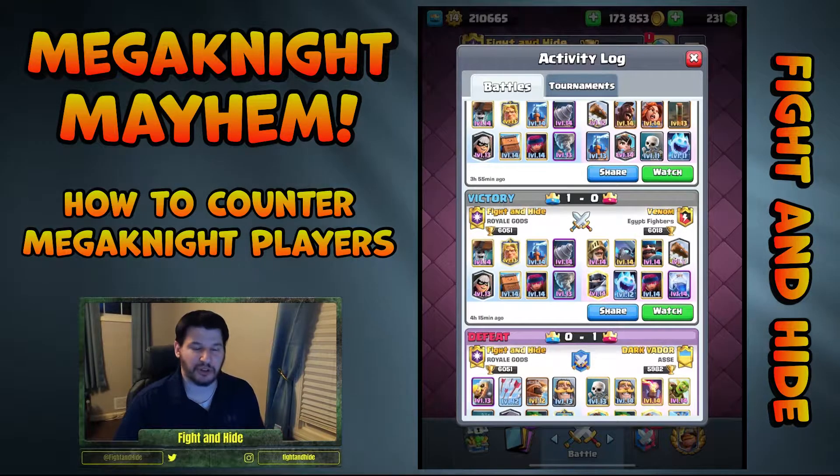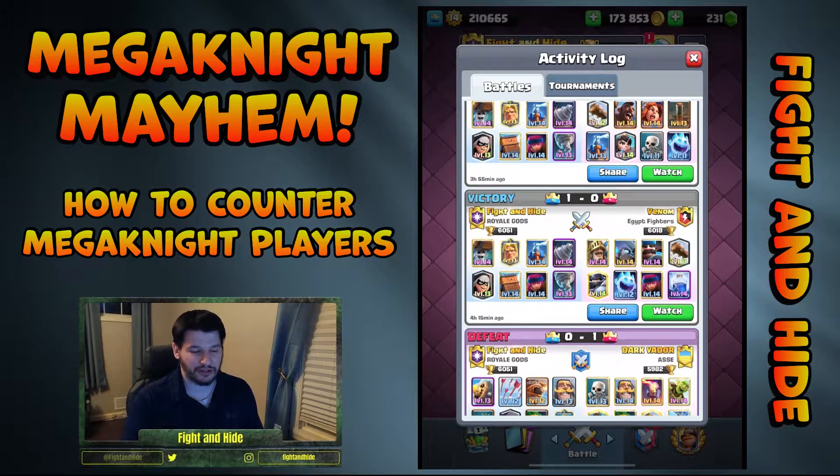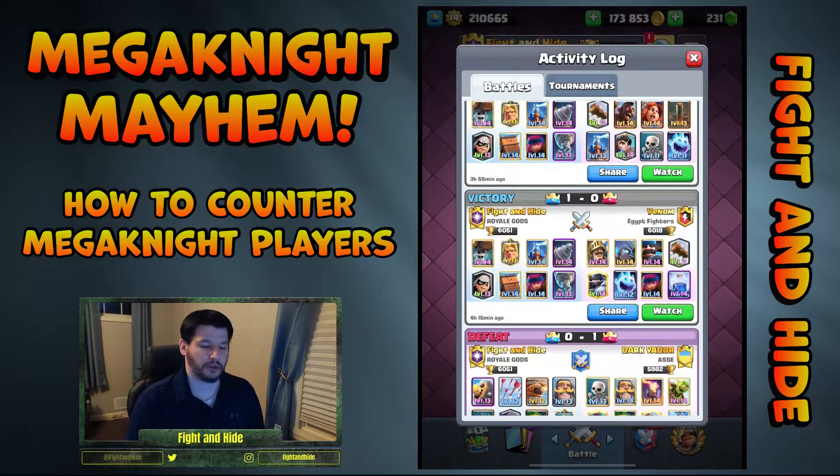I like this deck because it's off-meta. I hate playing on-meta decks, so I only play off-meta decks. I like to have fun, so I play random combinations. Goblin Drill and Wallbreakers are actually quite popular, but the other cards I put around them aren't.